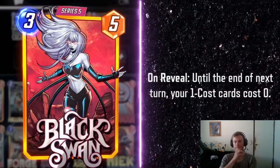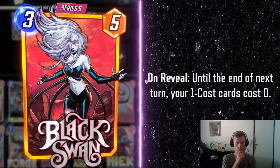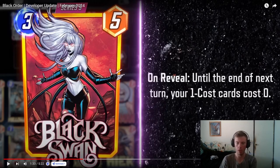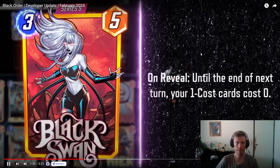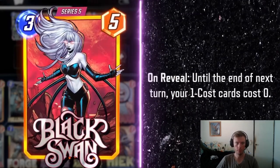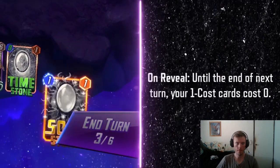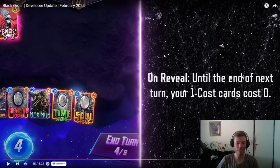Here she is — the sole survivor from Earth-1365. Her powers rival Captain Marvel. On reveal, until the end of next turn, your one-cost cards cost zero. That's still pretty handy in a Zoo deck, so I'm looking forward to seeing how this card turns out. I'm definitely going to be using her in a Kazar-type deck. Cannot wait for this card. Black Swan is Thanos' best bet to claim all six Infinity Stones. In Marvel Snap, when you play Black Swan, all your one-cost cards are free. In a Thanos Infinity Stone deck, that is insane. Lockjaw is going to go nuts with this!